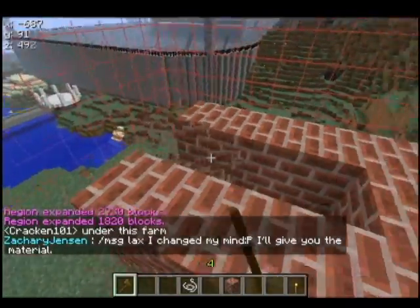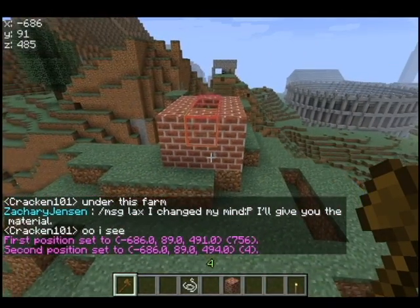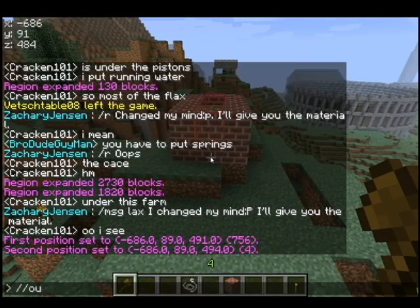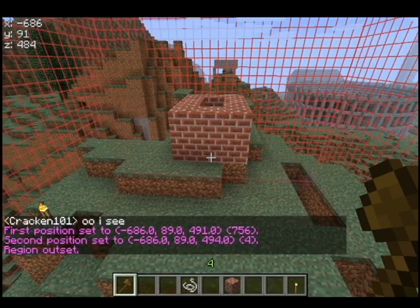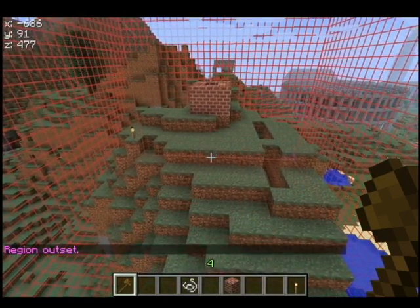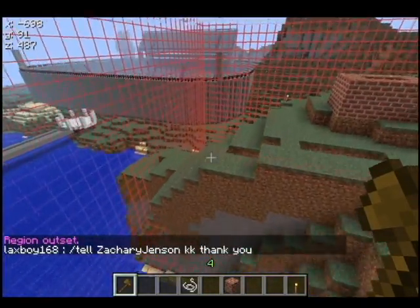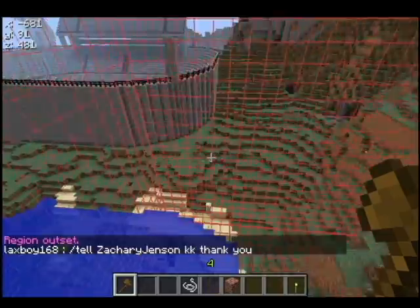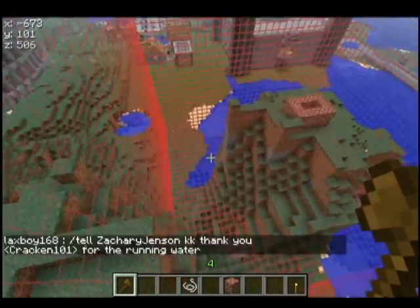There are a couple easier ways to do it. You could just select your little area and use the outset command — that's slash slash outset and a particular number of blocks. You could do outset 15, and that will go 15 blocks out in every direction. I don't recommend doing this if you don't have the user interface installed because you end up grabbing a whole lot of space, especially up here on this mountain — somebody else might want that.